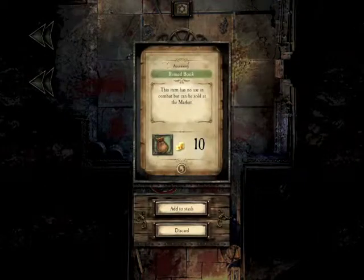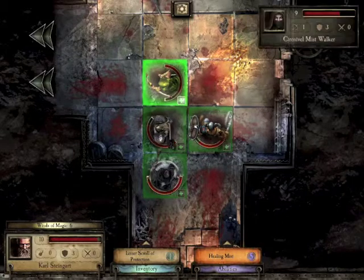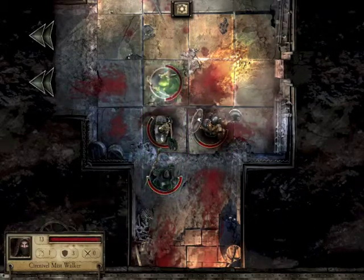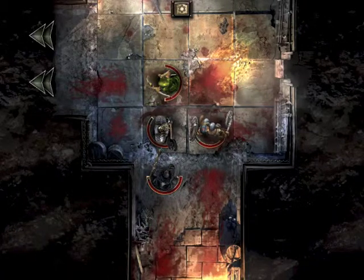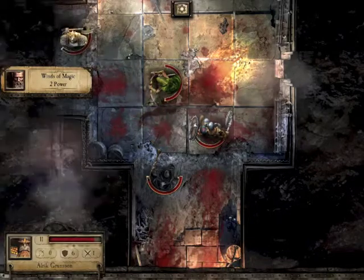We picked up something we can sell for 10 gold, which is quite good. I'm going to use my magic to heal him - that's four wounds healed, so he's fully healed. Winds of power is at two now, so I can't do much apart from a shadow bolt which works at close range.